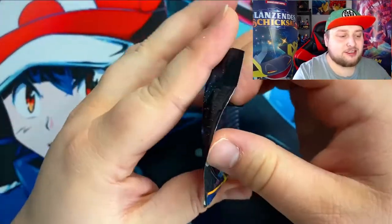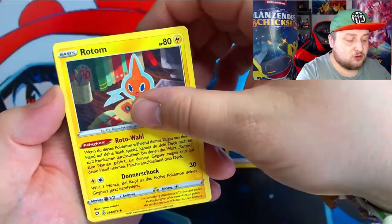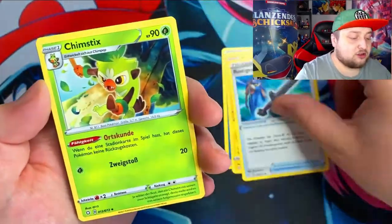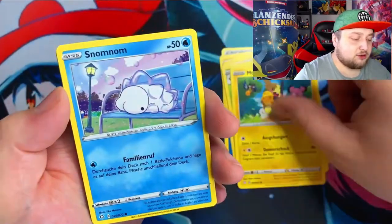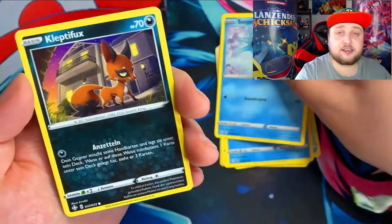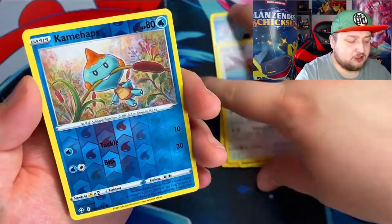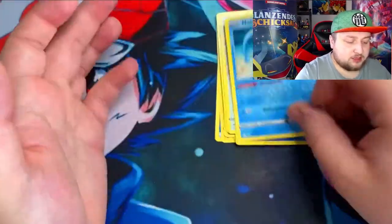Got two more packs here before we open the tin codes. We'll see. Got the rusty sword, more Pikipek, got that weird looking Pokemon that looks like something naked. Got Eevee, got the reverse pseudo, and got Manafie normal red.